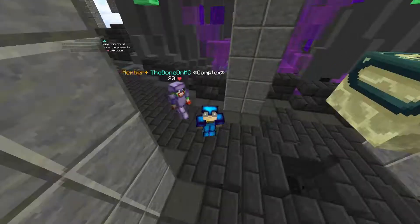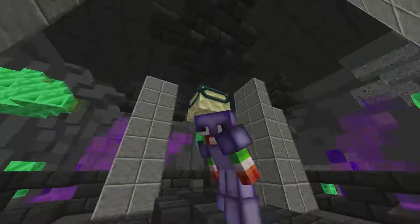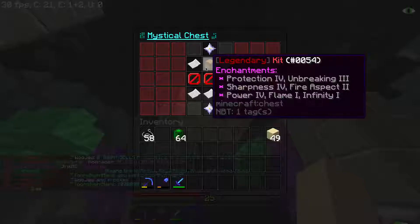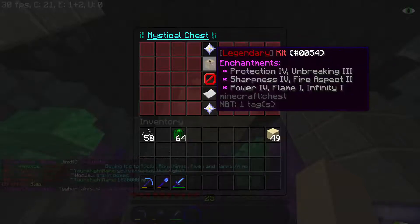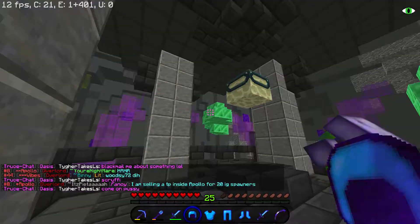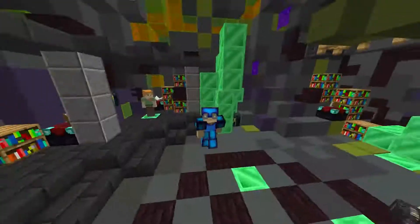Alright guys, so I just recorded the entire episode and I forgot to open the mystical charm I said I was going to open in this episode, so we're gonna go ahead and do that real quick. We got a legendary kit and $70,000 — that is not very good, but you know what, you get what you get. So let's go ahead and move on to the rest of today's episode.